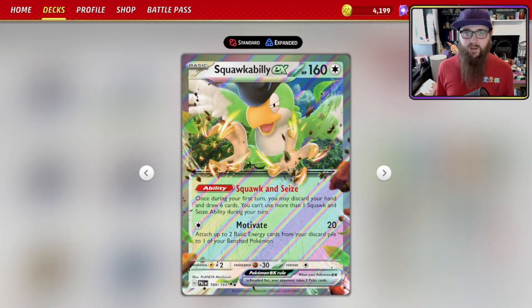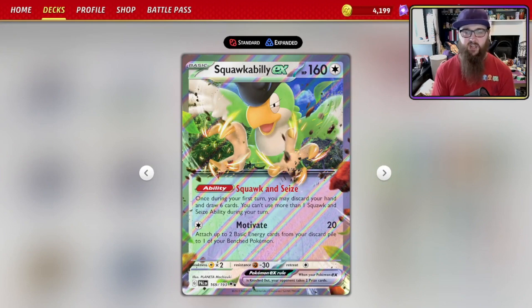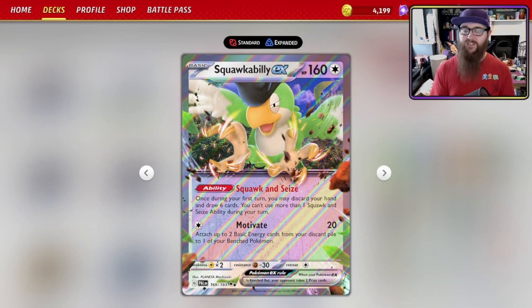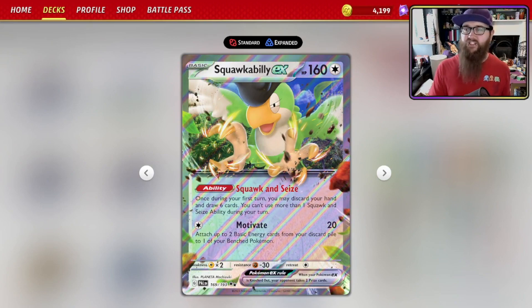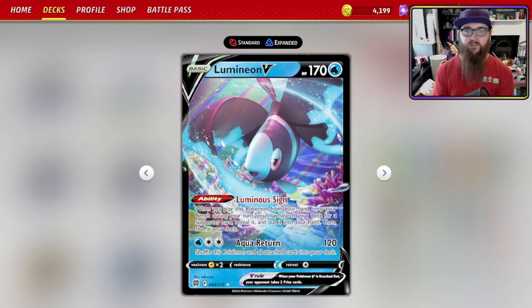For support Pokémon, we have Squawkabilly ex. We're not using the attack — it's Basic energy only. We are using its Squawk and Seize ability: once during your first turn, you may discard your hand and draw six cards. You can't use more than one Squawk and Seize per turn. So if you've got two Archeops in hand and a Nest Ball, grab Squawkabilly, get rid of those Archeops — they're already in the discard pile where you want them.